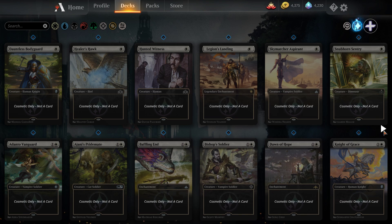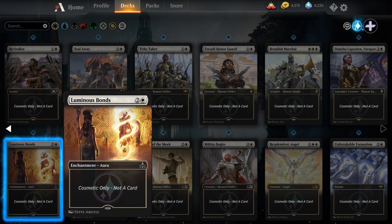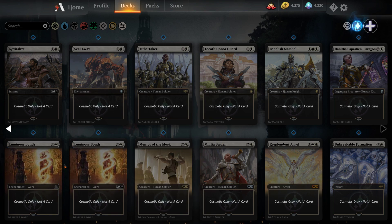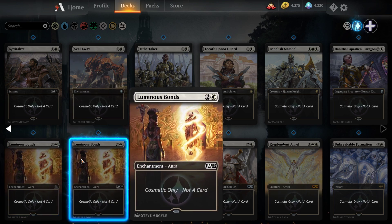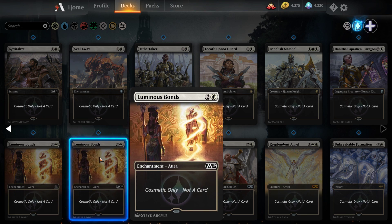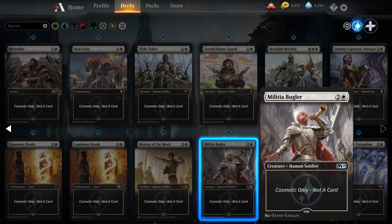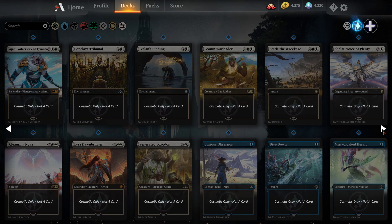Scrolling through the styles: white cards include Dauntless Bodyguard, Healer's Hawk, Hunted Witness, Legion's Landing, Skymarcher Aspirant, Snubhorn Sentry, Adanto Vanguard, Ajani's Pridemate, Baffling End, Bishop of Soldiers, Dawn of Hope, Knight of Grace, Revitalize, Seal Away, Tithe Taker, Ducatli Honor Guard, Benalish Marshal, Danitha Capashen Paragon, Luminous Bonds (both set versions), Mentor of the Meek, Militia Bugler, Resplendent Angel, Unbreakable Formation, Ajani Adversary of Tyrants, Conclave Tribunal, Ixalan's Binding, Leonin Warleader, Settle the Wreckage, Shalai Voice of Plenty, Cleansing Nova, Lyra Dawnbringer, and Venerated Loxodon.